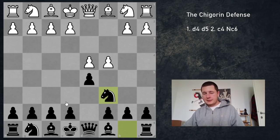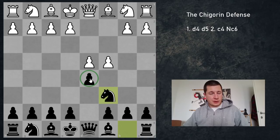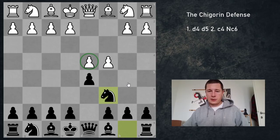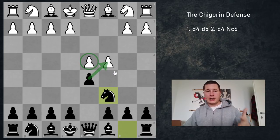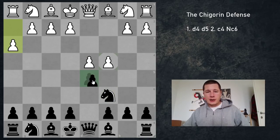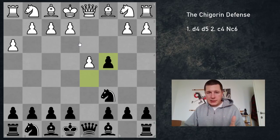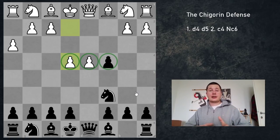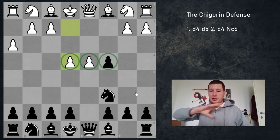That means three very important things which are crucial for the Chigorin. Firstly, d5 is going to be weak in many variations, and it's most likely that black is going to capture on c4 to get rid of his weakness. That means white is often going to be able to build a strong center with e4, d4. If you take on c4, usually in normal d4 positions the principled way to play is to expand with e4, attacking the pawn on c4 and building up a strong center, using the fact that black has accepted the gambit and got his d5 pawn away from the center.